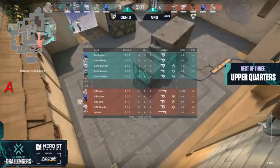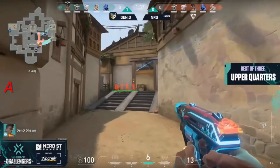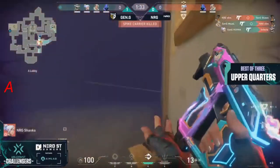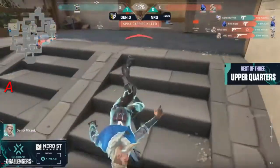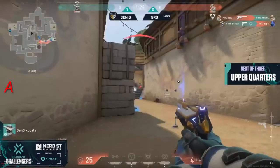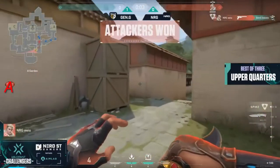Defenders win. Some teams approach it a little differently — sometimes the workflow goes from faking contact at Long A and then falling back to the links. But SOM with the running Frenzy at range hides the opener. It's another banger of a pistol round. They got the first pick and then paranoia — they fully send through A-short. EU gets three on the round.